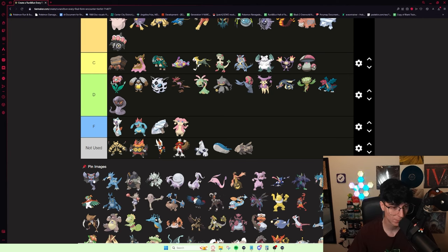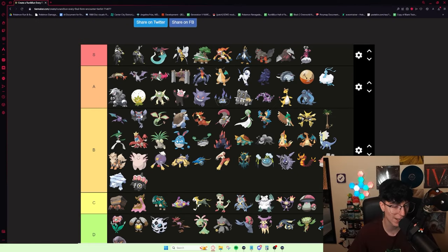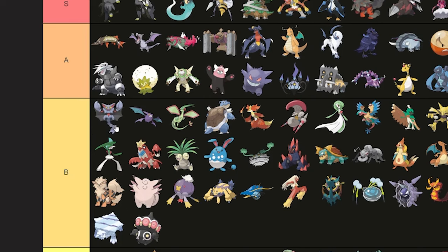Gliscor — you don't get Poison Heal. It's a good counter to Norman's Meloetta, which can be a little bit threatening. Tailwind is obviously really solid. You get decent utility moves. It's just like pretty solid. I would probably put it up here with Crobat — probably B tier top. Maybe I could even put it A tier, but I'll put it top of B.